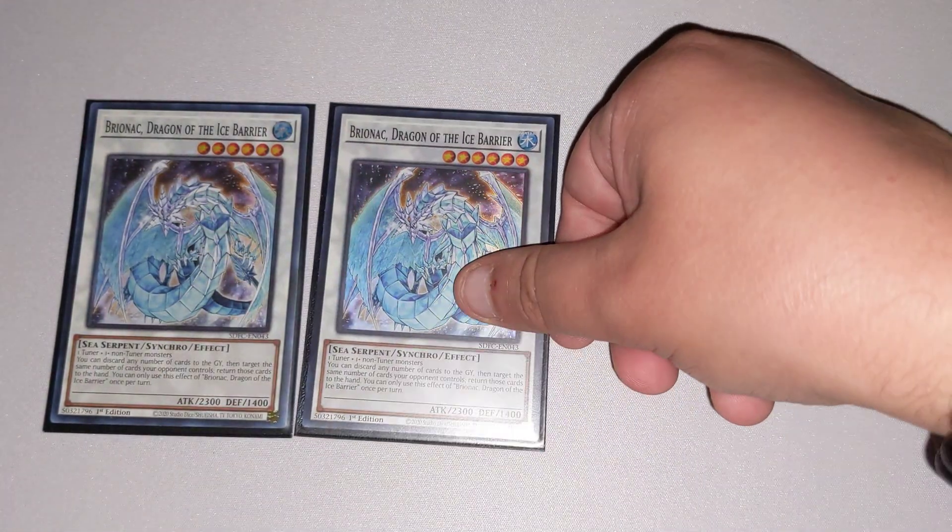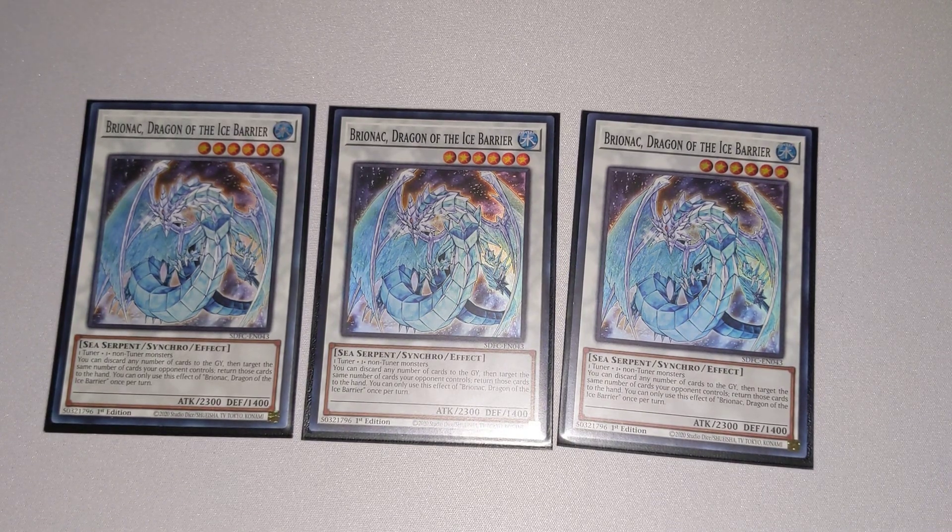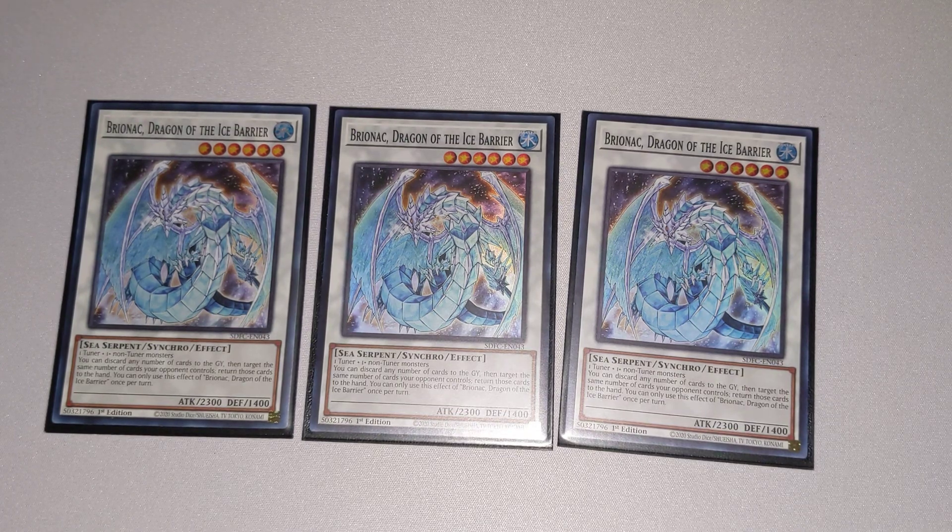Finally, we move on to our extra deck. We're starting off with three copies of Brionic, Dragon of the Ice Barrier. It has the effect where you can discard any number of cards from your hand to the graveyard, then target the same number of cards your opponent controls and bounce them back to their hand. It's a level 6, so it gets out easily with just two monsters on the field. It allows you to bounce as many monsters as possible from your opponent's field back to their hand, setting up for some pretty hefty damage at 2300 attack.